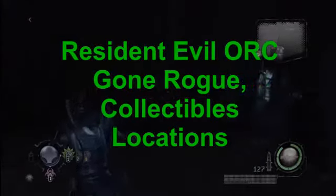Double A Gamer for life — Resident Evil: Operation Raccoon City, the level is Gone Rogue, and we're starting off our collectibles. This is where we first start out, and before we head outside there are two pieces of data in here. You'll pretty much see resistance as soon as you come outside.